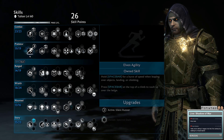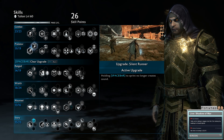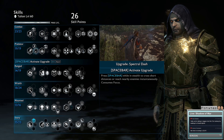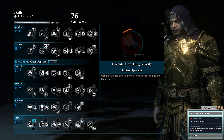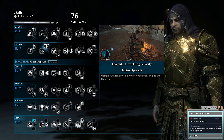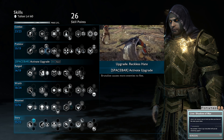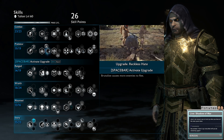For Elven Agility I just get Silent Runner so I can avoid having to fight everyone. You can get Spectral Dash to help get up close in stealth, but I prefer Silent Runner. For Brutalize, I prefer having a hit streak slightly higher and your might built slightly faster. I don't want enemies to flee - I prefer them around so I can start generating might off them by poisoning them.